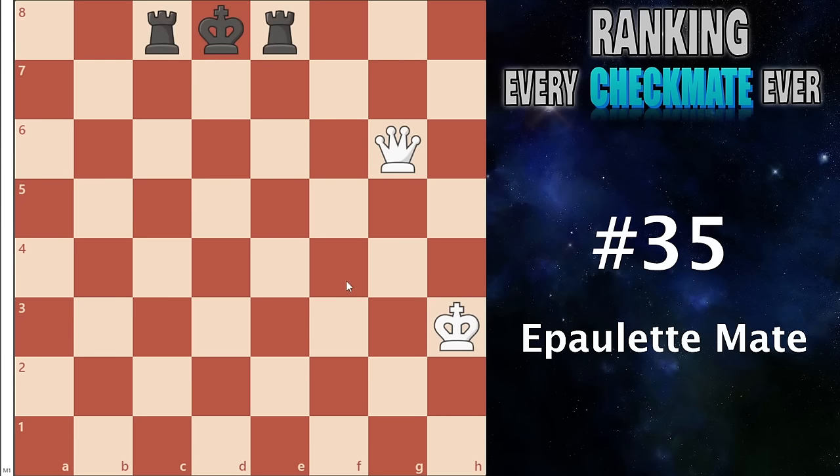At number 35 I have the epaulette mate. This one isn't as offensive. It happens when you have an enemy king surrounded by two pieces — usually two rooks — and you have a checkmate with your queen. It cannot escape anywhere because you're controlling all the squares and both pieces are by the rooks. Yeah, this one is just very very rare. I did get it once — it felt fine — but it's very easy to prevent and not really something that will almost ever come up.